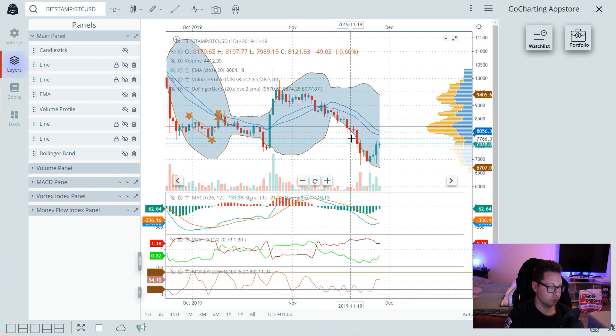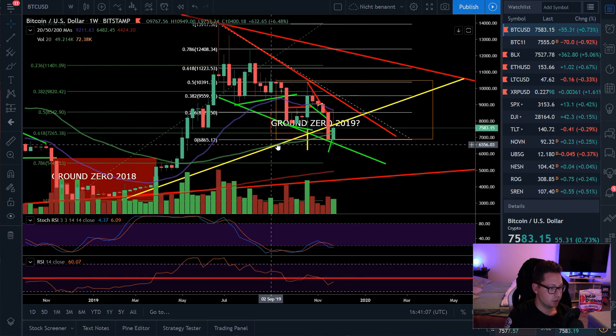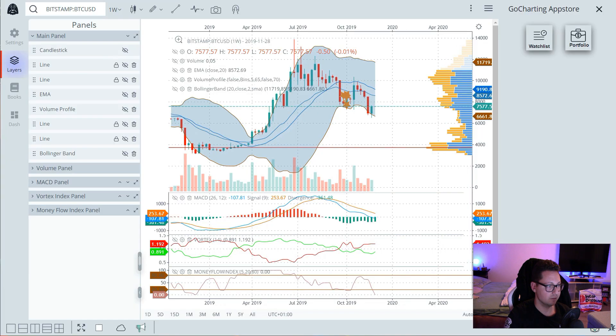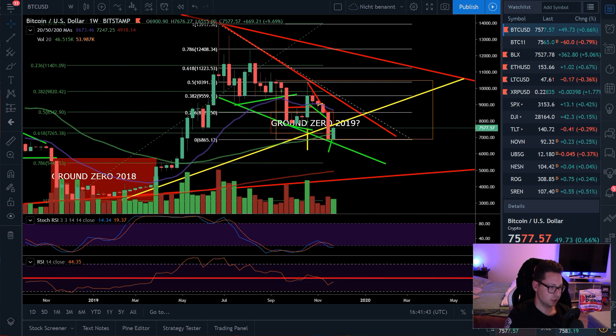The daily MACD has green signals and we'll soon likely have a bullish cross if we continue towards the $8,000 level. In the weekly time frame, we're still trading below the 50 in RSI and stochastic is in oversold territory, but we are now trading above the 50 moving average on the weekly. The 20-week MA is at $8,700. The Bollinger Band is still at the bottom and MACD has some green signs. So in the bigger time frames it looks very bullish — there could be some more legs up and down before a big move toward $8,000 and maybe even $9,500.